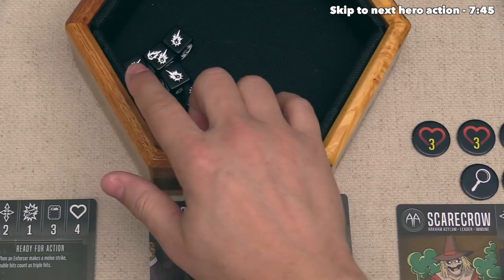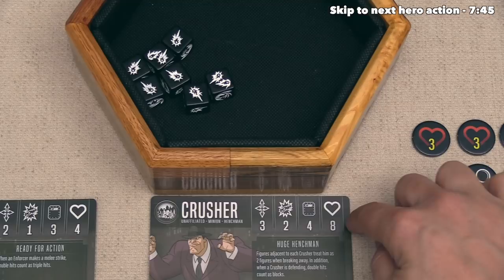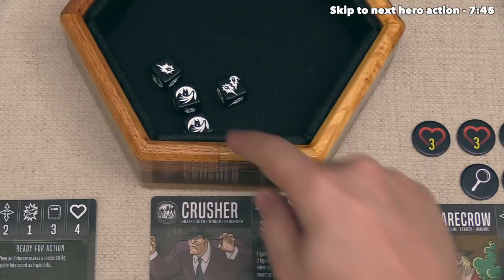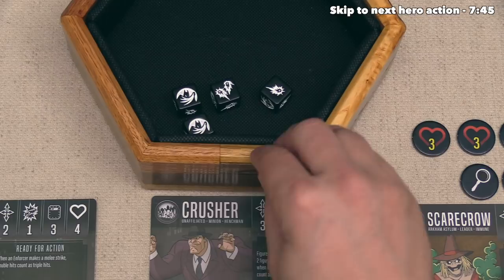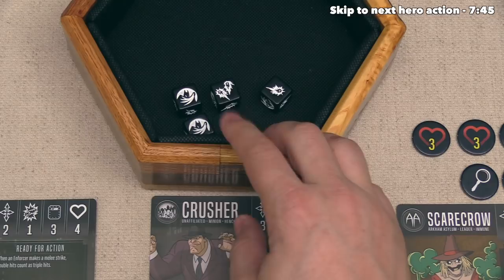Obviously that would be enough to knock them out, but they now get to roll four defense dice. It looks like they got two blocks, and then the crusher also blocks with the double hits, so that means they have three blocks out of these four dice. The villain player decides they are not going to spend a focus to re-roll. So that means we are doing nine damage and they block for three, so Robin is going to do six damage total to that crusher.